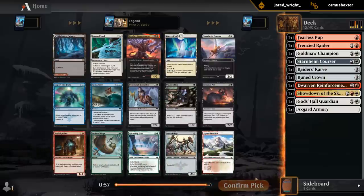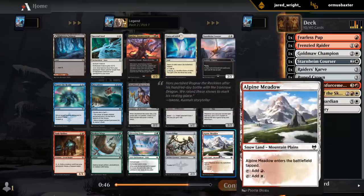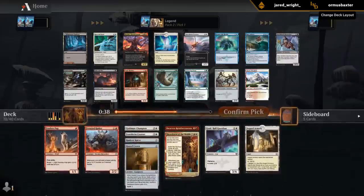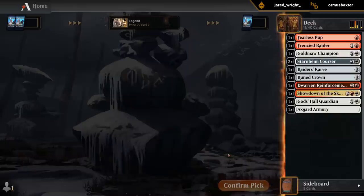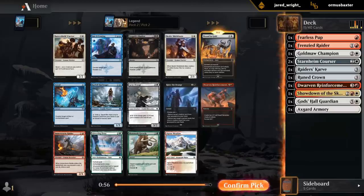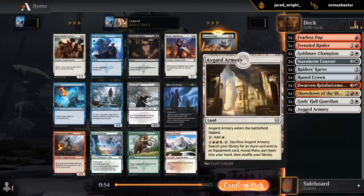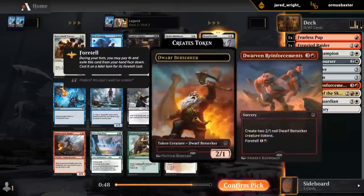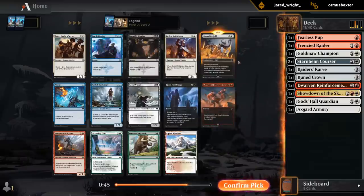Alright, second pack we opened — nothing too exciting. I don't think I'm splashing for Cardour. So it's Courser versus Alpine Meadow — I guess another Courser. Courser definitely overperforms sometimes against some of the greedier decks that don't have many reach or flying creatures, but mana fixing even in an aggressive deck is always welcome since limited mana bases are usually quite poor. Gotta take the Bounding Gold here to go with our Armory, and then we can hope to wheel something out of this between Meadow, Raider, Shieldmate, Reinforcements, and Battleshield Warrior.